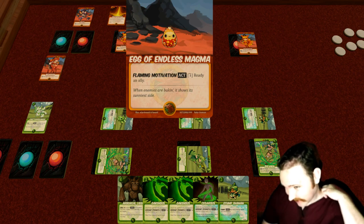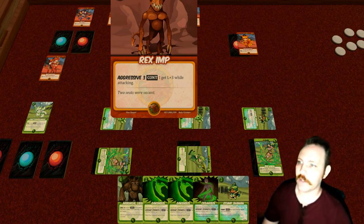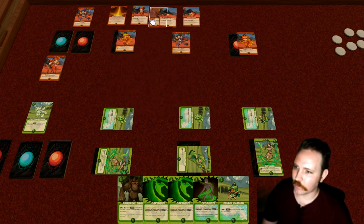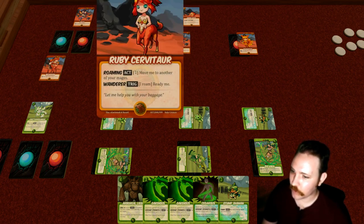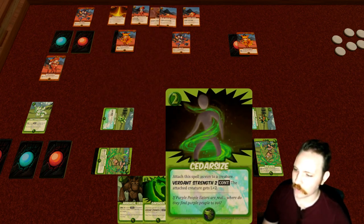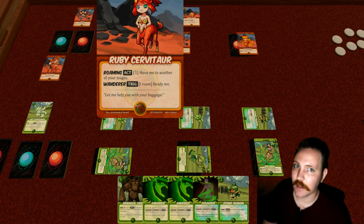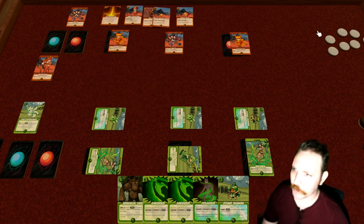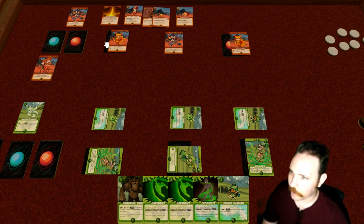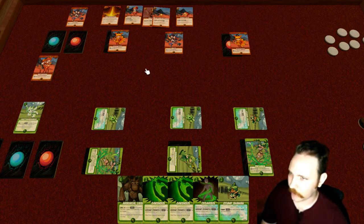The Egg can be activated to ready an ally, but since it comes in exhausted it won't do it immediately. The Rex Imp is a very strong attacker — it attacks as a level five, but being a level two here is basically all the benefit we'll get. A level three is actually bigger than any of the Sphine player's creatures. As we can see, the Sphine player could use Oaken Sizes or Cedar Sizes to get bigger, but the Ruby player might be thinking a level three beats everything — and with seven power we might just end up playing it anyway.